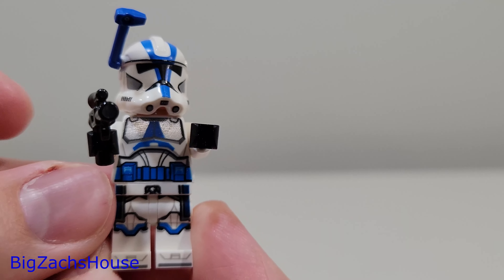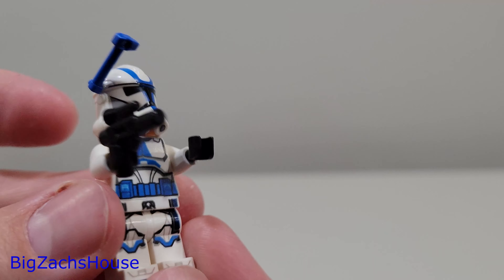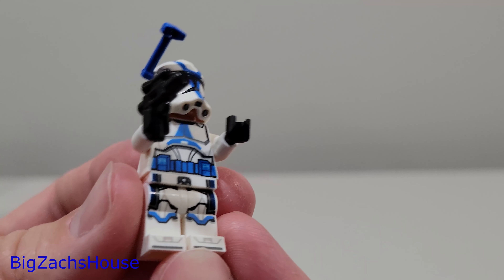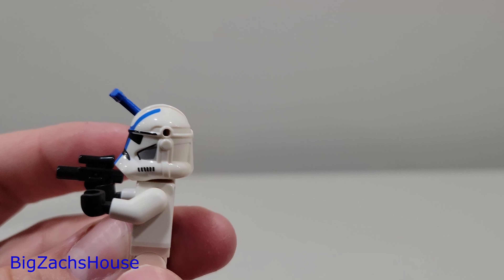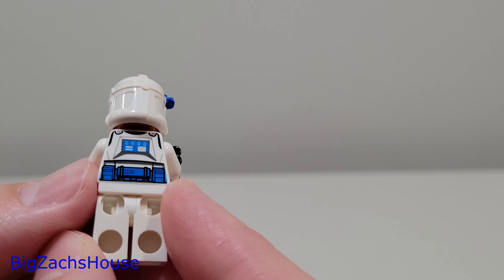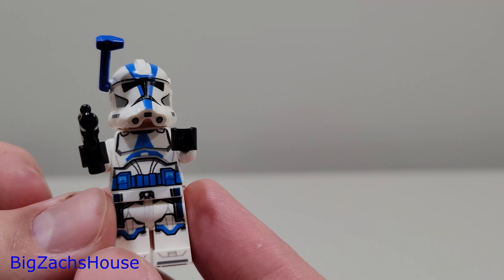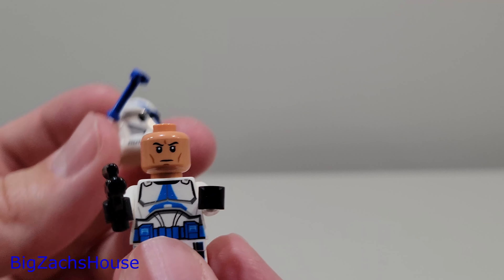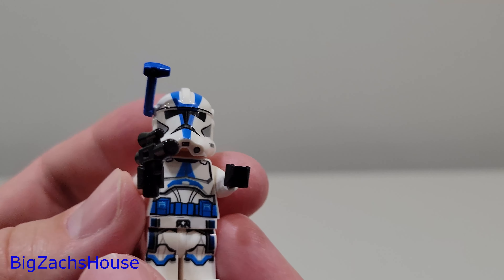The first figure in the set is the 501st Officer. His rangefinder falls out quite often, which is very aggravating. But I really do like the printing on this - the helmet looks really good. The holes are what they are; I know folks are upset about the holes, but they're there for people to customize. The only thing that bothers me about this particular figure is that the rangefinder falls out and was really a pain to get in there.